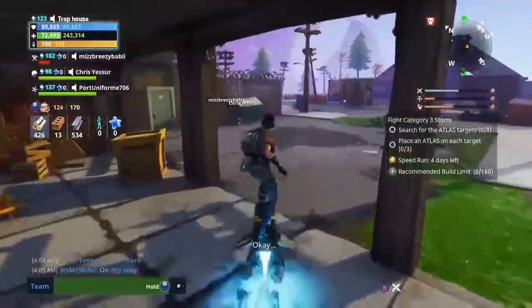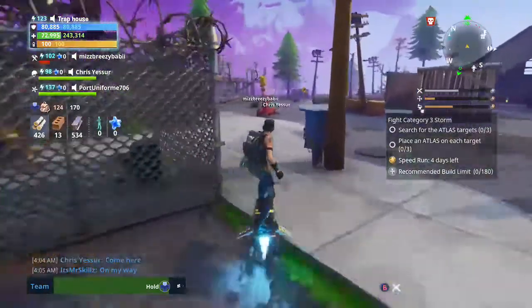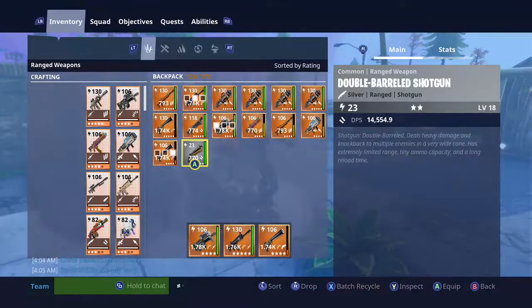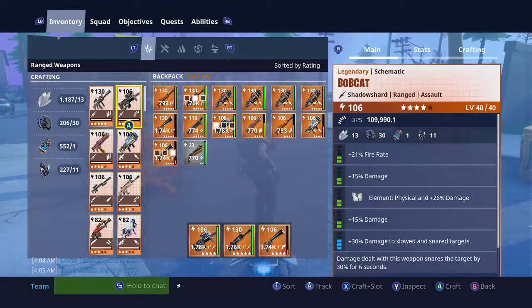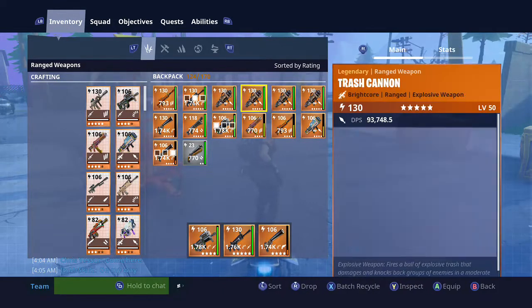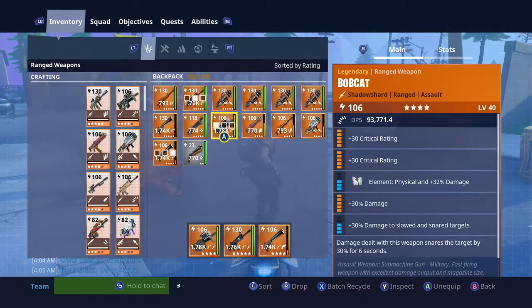I did just buy the Bobcat, and my friend just gave me one of his. His is at 106, and I could craft 106 too. But see, the rolls on them are not that good, so my friend went ahead and started upgrading some of his rolls, that's why these look like this.